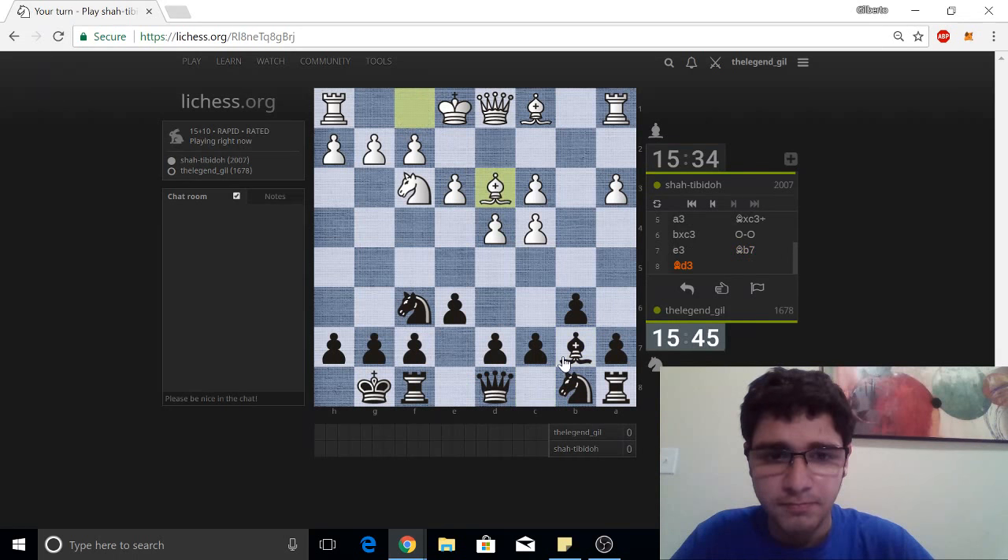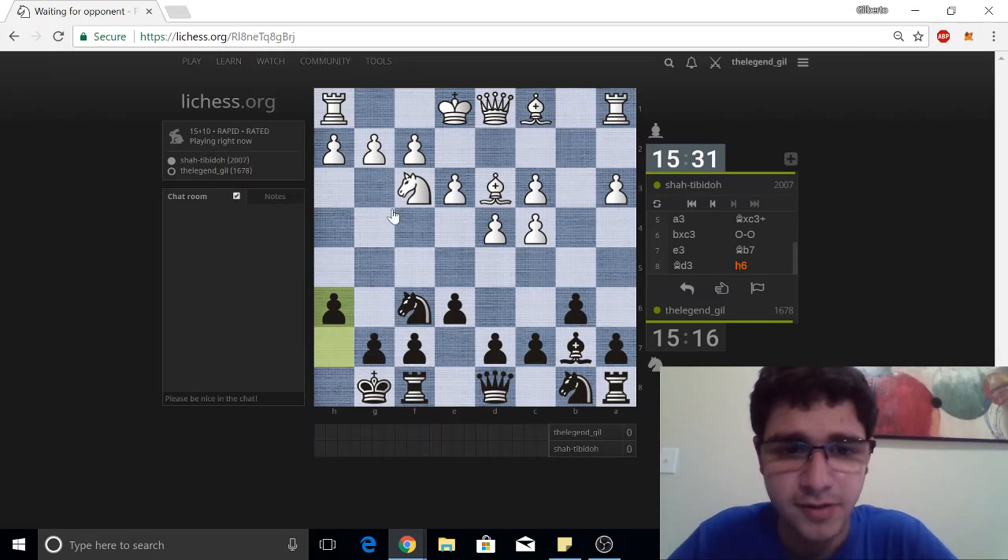Let's fianchetto and shadow the bishop. I think we should make a flight square. If not, maybe d5 or c5 — c5 captures. Knight a6 looks interesting. D6 maybe — d6 is getting ready to play c5. Yeah, let's get this flight square and take away squares from this knight.